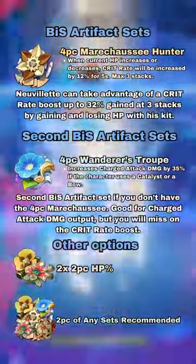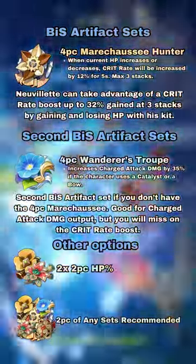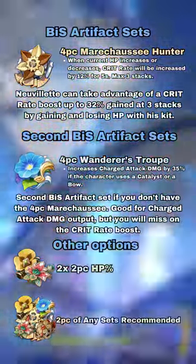His best artifact set is the Marechaussee Hunter, thanks to his built-in HP draining and self-healing capabilities, increasing his crit rate by 32% when fully stacked. If needed, you can use Wanderer's Troupe if you're low on the Marechaussee artifacts.